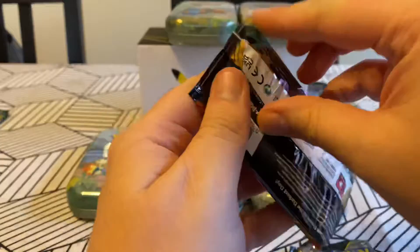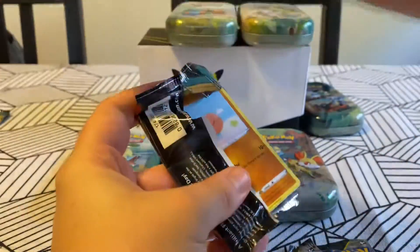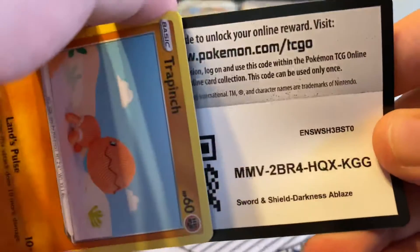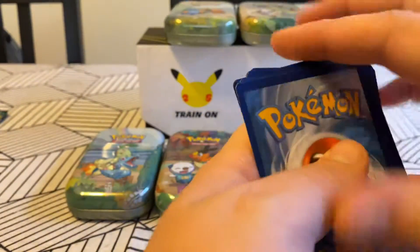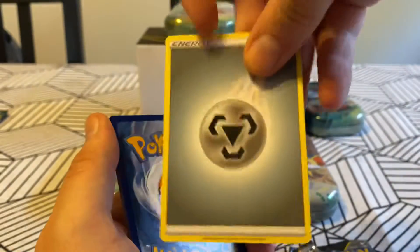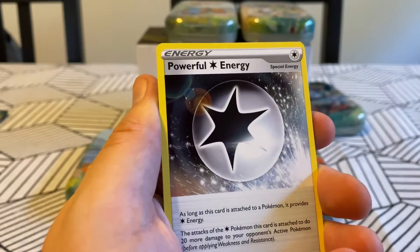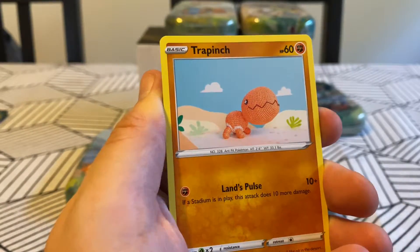Darkness Ablaze again. I'm ready with my guess already - I'm going to say darkness. Fighting is my answer. Two back-to-back? It's happened before. Crazier things have happened. Okay, three, two, one. No - I mean, I was technically closest. So boring. Cape of Toughness. Powerful Energy. Solrock. Did we get like a pale version of that card? Trapinch.